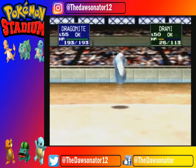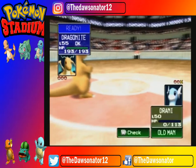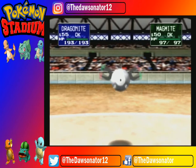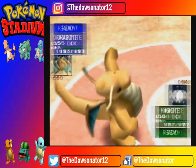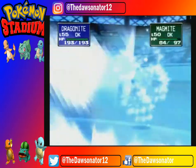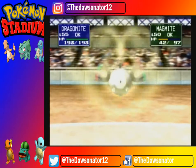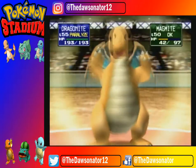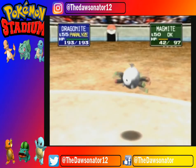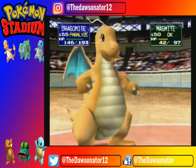Should do a bit of damage. Sorry buddy! It's a very weird fainting animation — going stiff as a board. I suppose it makes sense. Oh it's Magneton — a bit shiny, a little different colour. Let's go Ice Beam again, see if this knocks him out. He doesn't have Thunder Wave — Thunderbolt! What a furious battle. And then Thunderbolt — nice, he's gone!